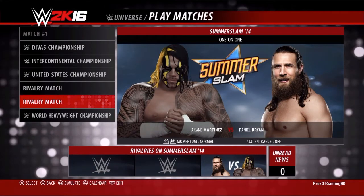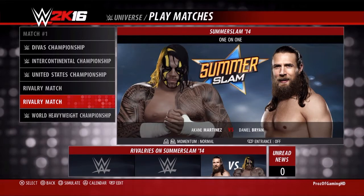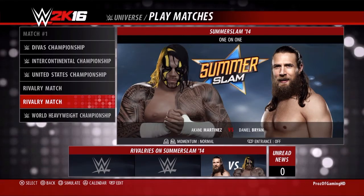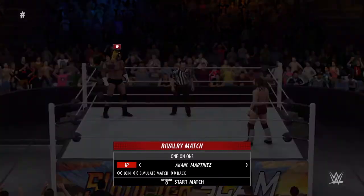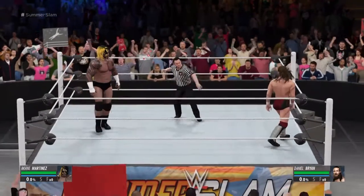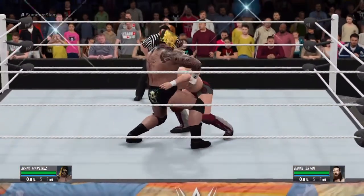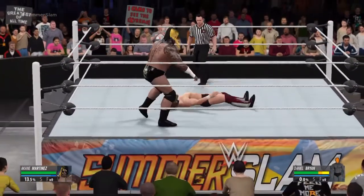I'm going to do the exact same thing again to show you how to do a critical injury. To know if your opponent has a major injury, go over to your opponent and put the target limbs on — as you can see, it's orange, which means your opponent has a major injury on that body part.